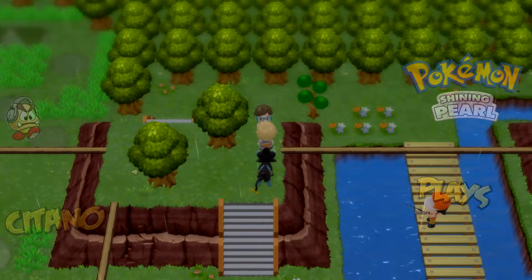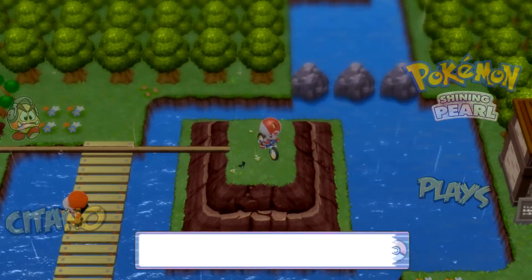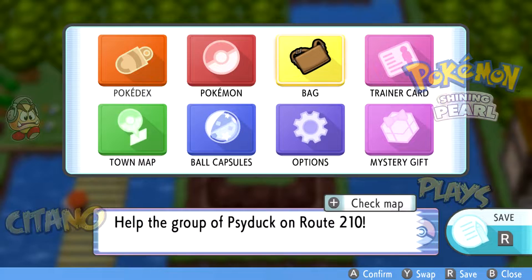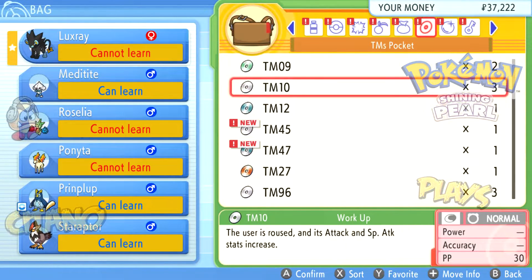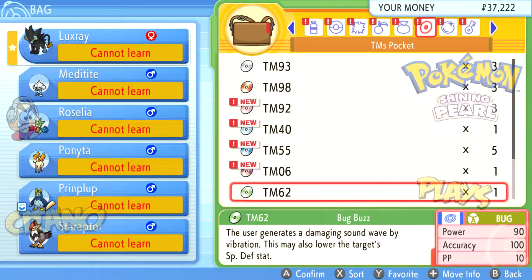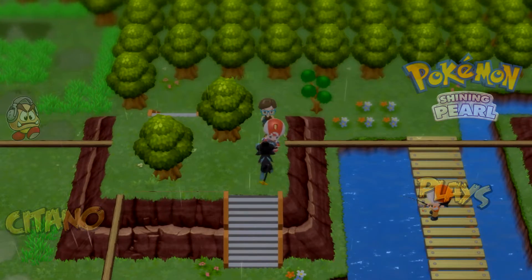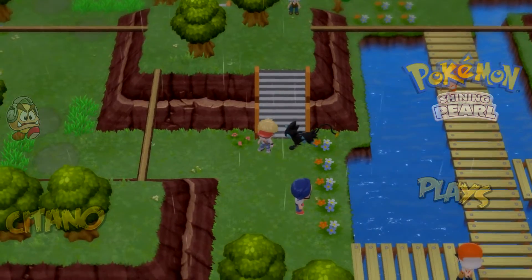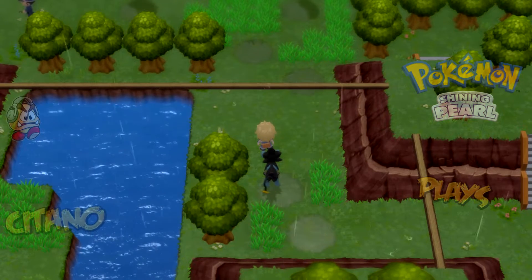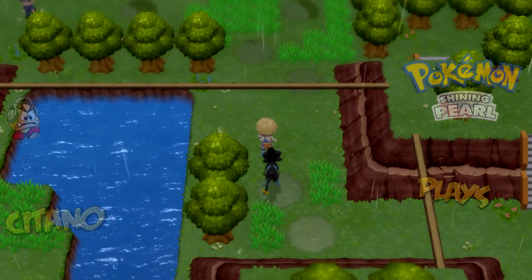I saw people riding their bikes using a log just like a bridge — that's what I'm going to do. Let's bike across. We get TM62 Bug Buzz. Bug Buzz is a great move — it's a bug type special attack. It's actually one of the better special attacks for bug moves in the game at 90 power, basically the same as Flamethrower. So if you have a Pokemon that can use Bug Buzz as a special attacker, using it can be very, very good. Unfortunately none of my Pokemon can learn it.